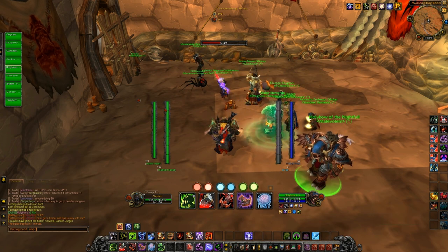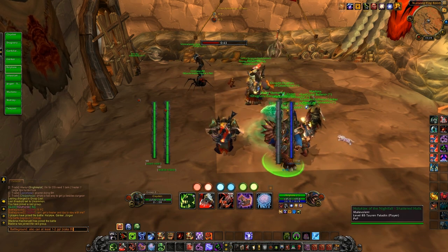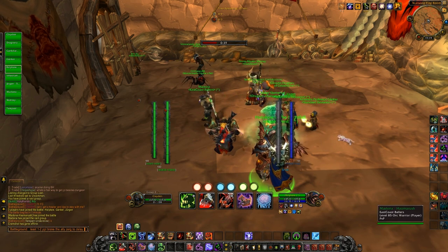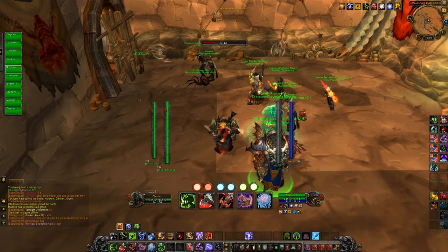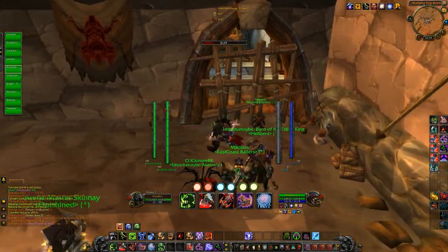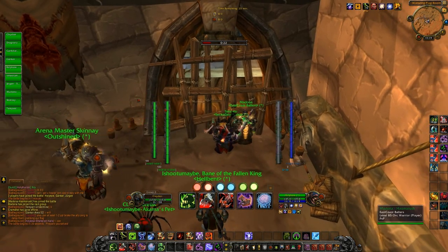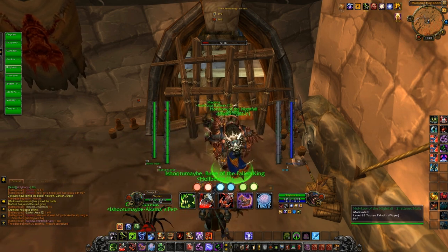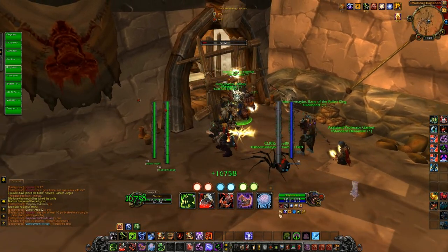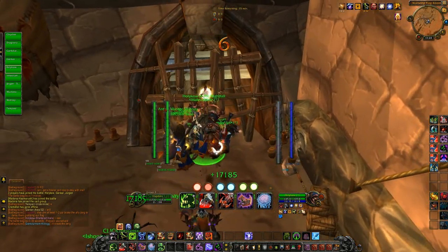Right now I'm looking through the Alliance team to see what they have — how many healers they've got and how many healers we have. It's always good to know what you're up against. The little green and blue bars on the sides of my character are IceHUD, which lets me watch my HP and has a lot of other neat features. The glowing orbs are my rune add-on called Engraved, and the larger icons below are my Extra Bars add-on, which lets me move and resize action bars anywhere.